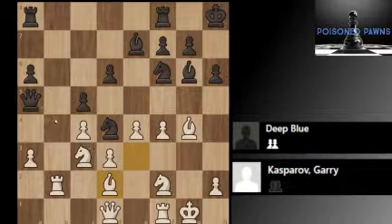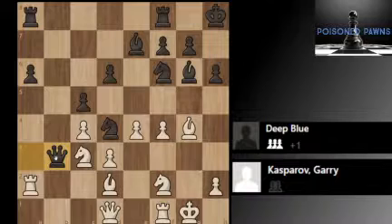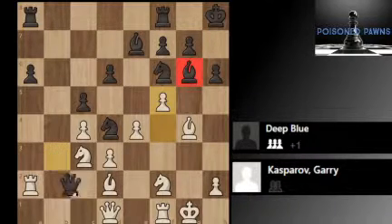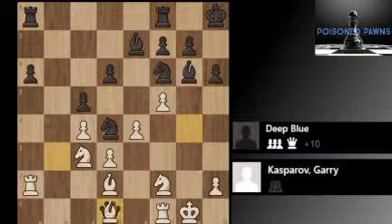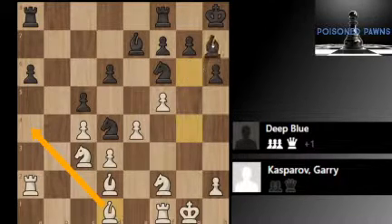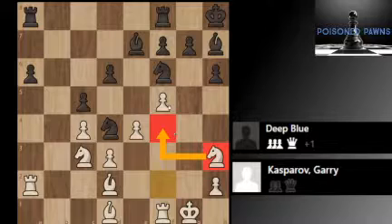Now Bishop d2, protecting the knight. Queen takes a3, cleaning up the pawn. Rook a2, attacking the queen. Queen b3, offering a trade of queens. F5 now, attacking this bishop. And now Queen takes d1 — another in-between move. Deep Blue uses the bishop instead of taking with the rook, which might have been more natural, because with the bishop the idea is to probably reroute it to the other side of the board. Bishop h7 — nice play, moving the bishop back. Knight h3, trying to get the knight to f4 where it would be very strong.